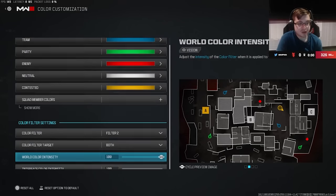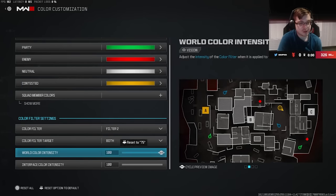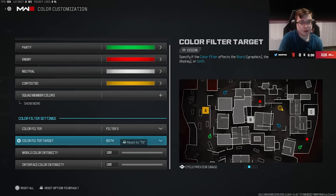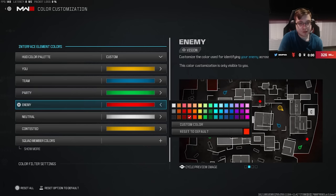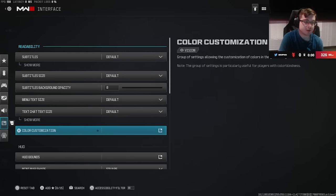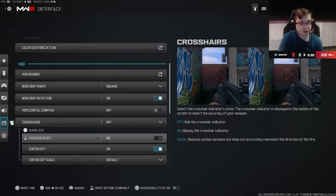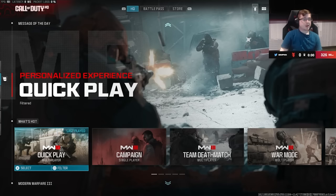For the interface section, the main thing you want to change is color customization. Set the color filter to Both and make sure both sliders are at 100 — it gives the game more vibrancy and just looks better. I switch the colors to more vibrant reds and blues. I also have crosshairs off, center dot on, and compass off because the compass gets in the way.